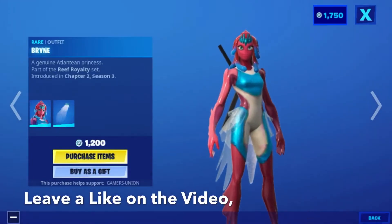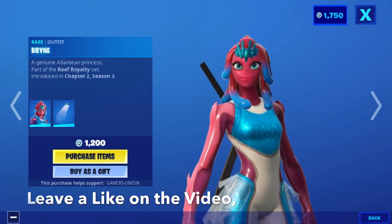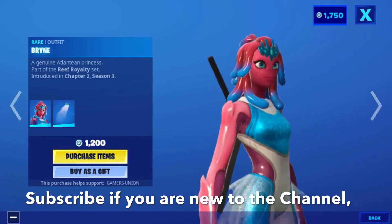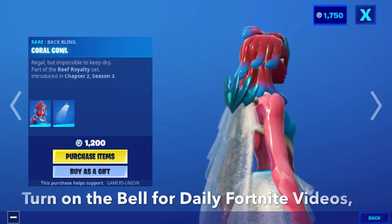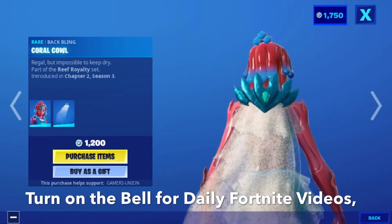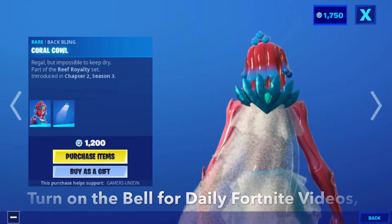So first we have the Atlantean Princess skin, part of the Reef Royalty set, introducing Chapter 2, Season 3, for 1200 V-Bucks. She's back — when coral-clad and regal but impossible to keep dry. Part of the Reef Royalty set, introducing Chapter 2, Season 3.